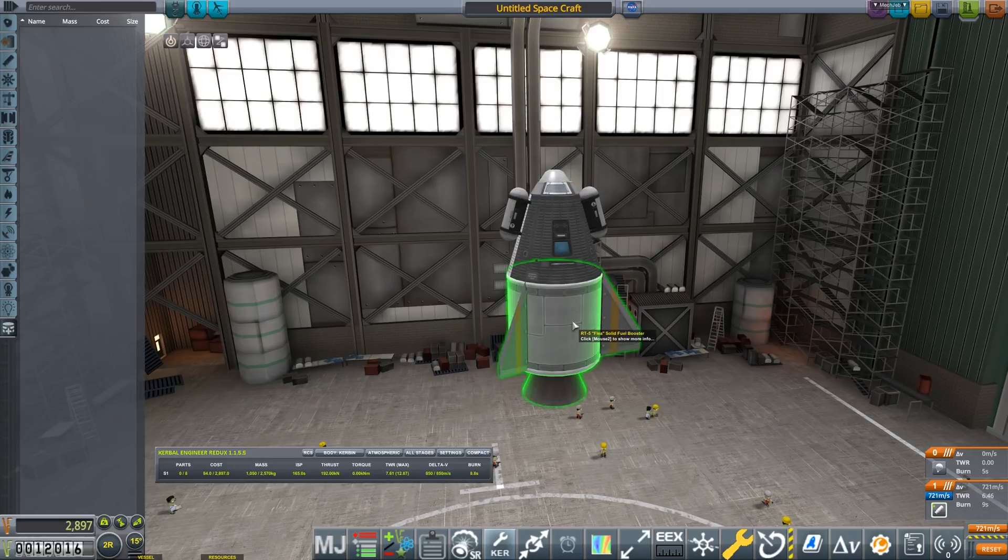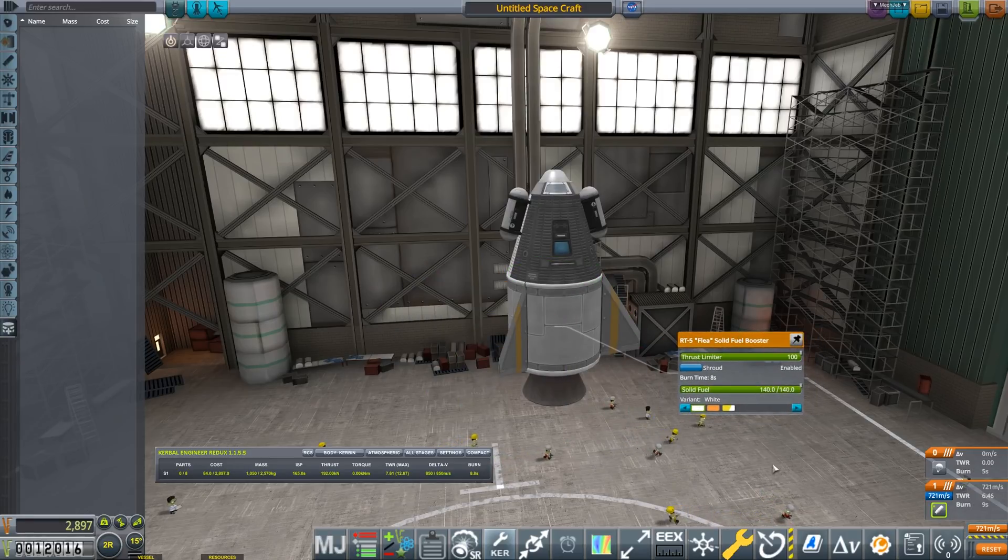That means for the first time without Kerbal Engineer Redux, I can now decide what I want this solid rocket booster to do. In particular, I can bring down the thrust limiter, and you'll see on the right side the thrust-to-weight ratio drops down. If you've played the game you'll know you want the thrust-to-weight ratio somewhere between 1.3 and 1.5. So we bring it down to about there - that's about 1.52 to 1.79 depending on the calculation. The burn time is now nearly 40 seconds instead of 8, and this would be much healthier for our Kerbal. We'll save it and launch with Jeb at about 1.58.